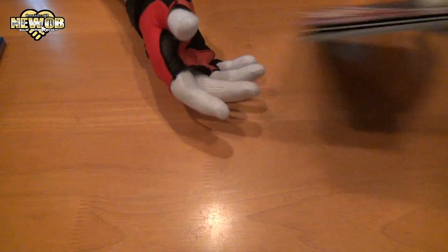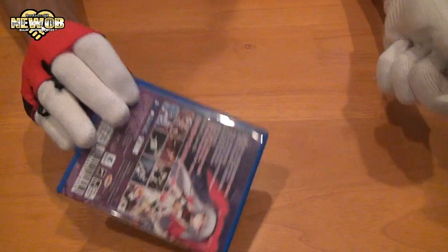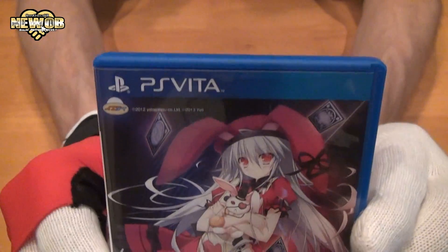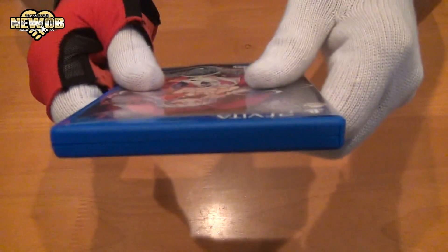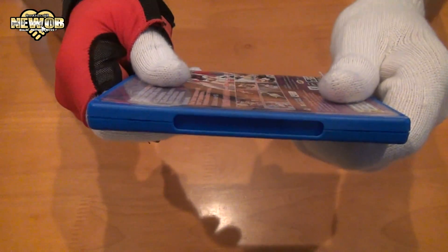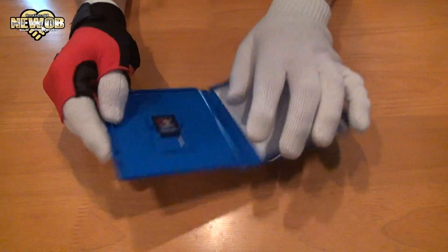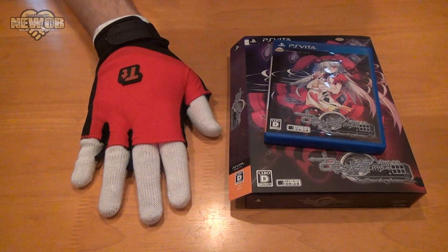All right, that's the book. All plastic off — there we go. The front of the game, the top, the bottom, the side, the other side, and the back. Let's take a look inside — just some information and the game itself.